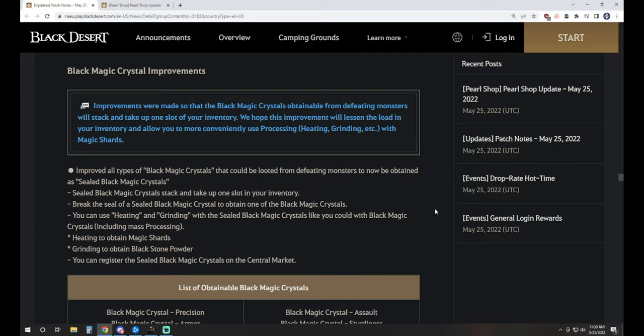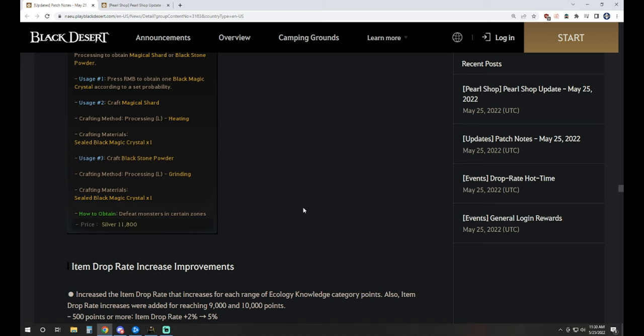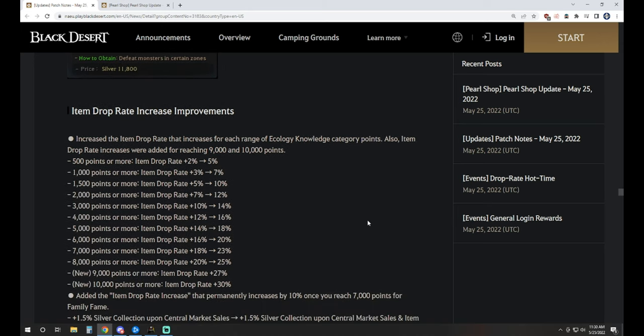Moving into Black Magic Crystal improvements — this was also seen on Global Labs a while back. You can essentially stack Black Magic Crystals now. You're going to get this sealed Black Magic Crystal item that can be stacked on top of each other, which is a nice quality of life improvement.